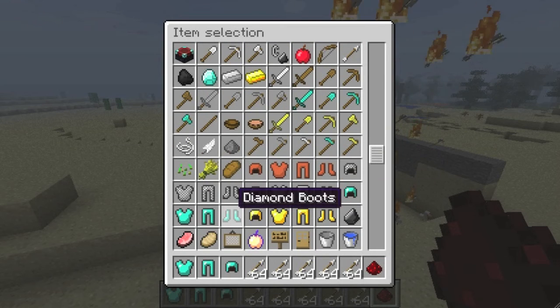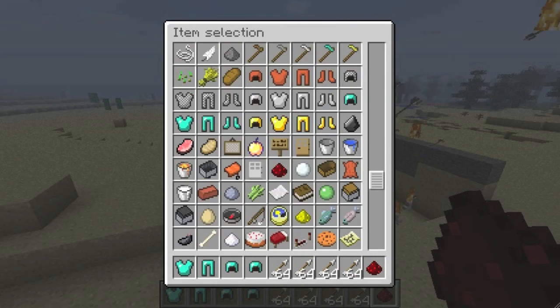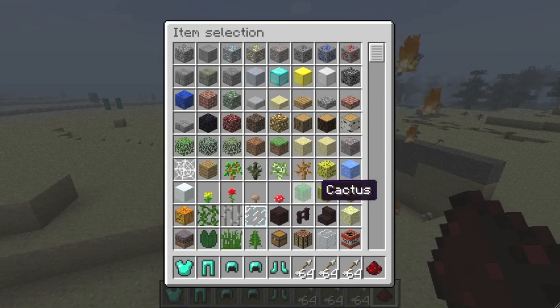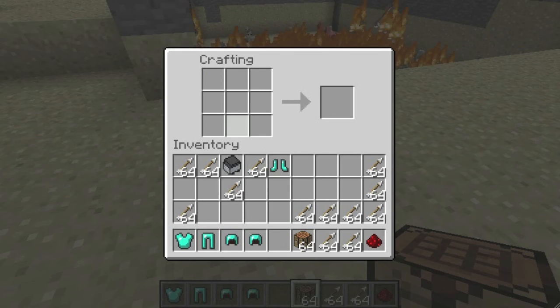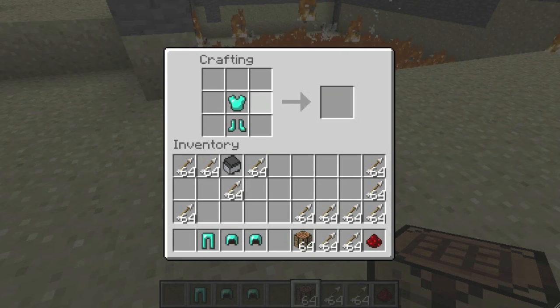Oh we're not doing so good at this, are we. Where's my boots? No, those aren't boots, that's a helmet. I need a tool bench! We're not gonna get in on this, they're gonna all die. Oh crap.